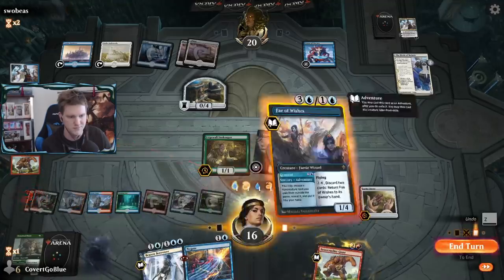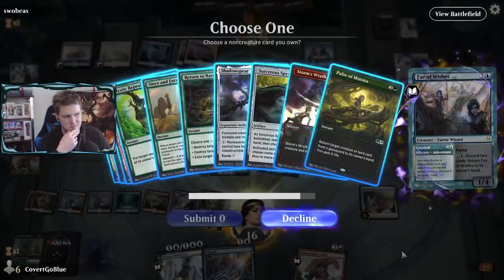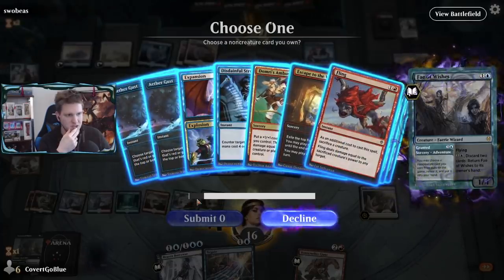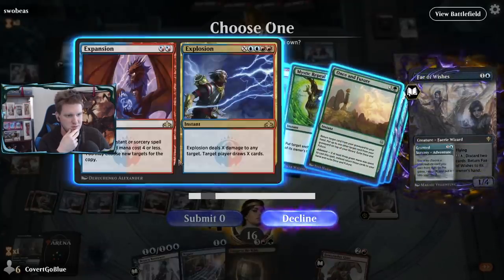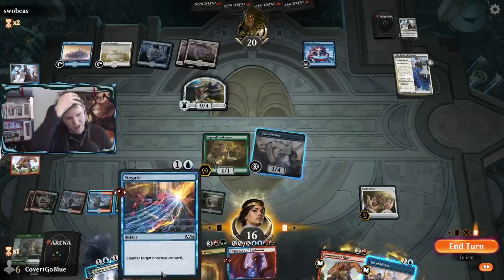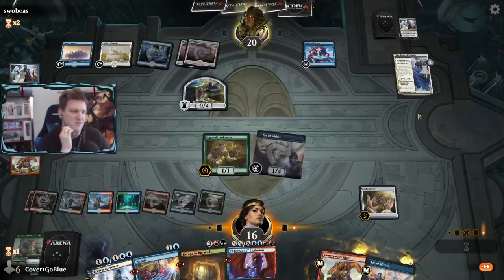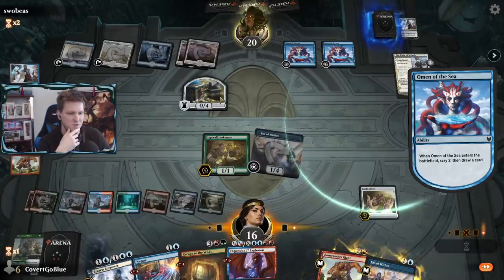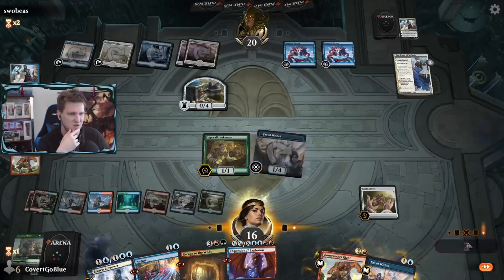Manual taps - here we go again. I like Expansion Explosion quite a bit, I like Escape to the Wilds for more card advantage. I could play this to draw a card and keep tapping out. We've already been through two Teferis. I do feel like there's an Elspeth Conquers Death coming - worth a Negate - but there's nothing for Death to conquer. We just don't want Teferi coming back.